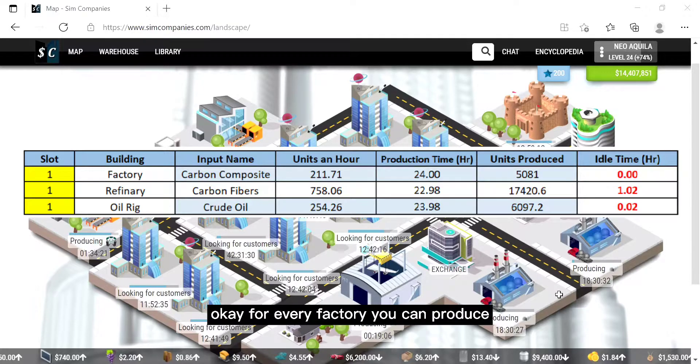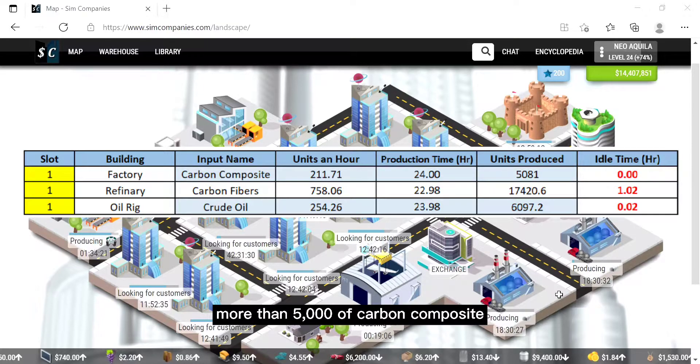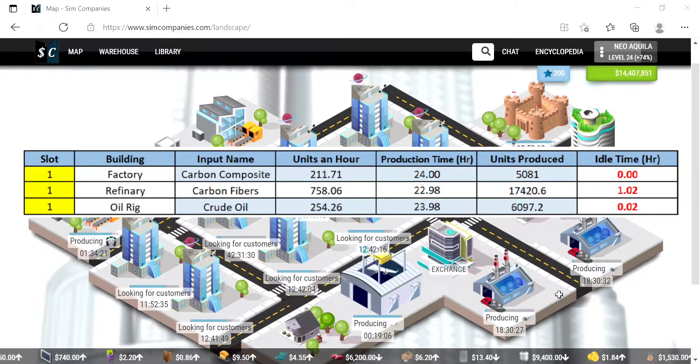For every factory it can produce more than 5,000 of carbon composite. For the refinery it can produce more than 17,000 of carbon fibers. And for the oil rig it can produce more than 6,000 of crude oil.